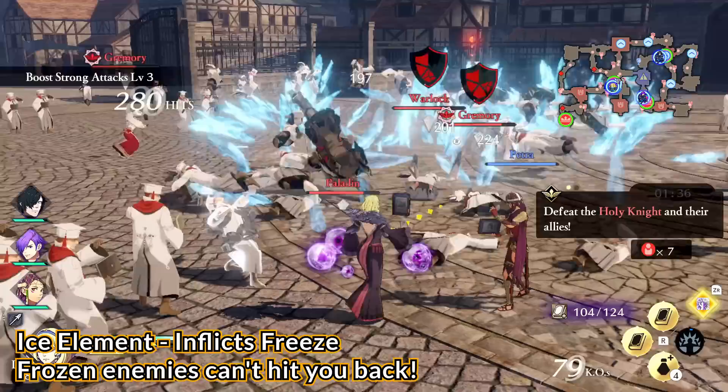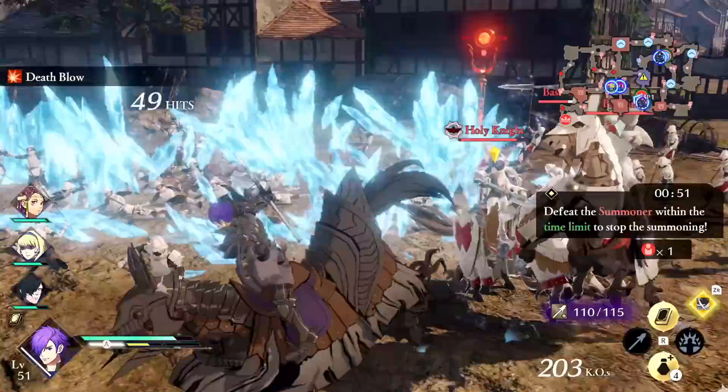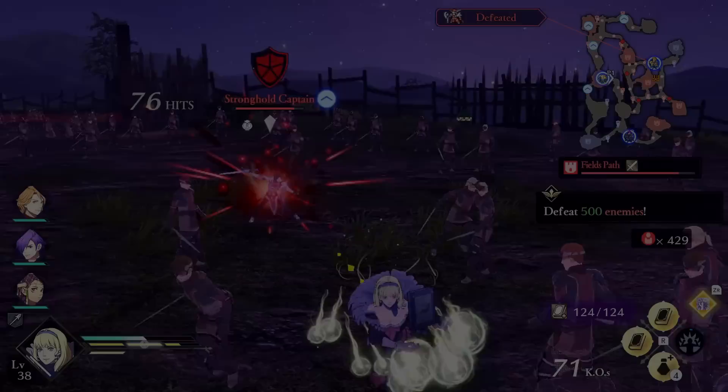The fourth element is ice, and it's my personal favorite. No complicated secondary effects — ice elemental damage simply freezes enemies, which means they won't hit you back. Ice is by far the most impactful feeling element to me because when there are a lot of enemy generals fighting, you can just freeze them all at once. I personally spam a ton of ice strong attacks, combat arts, and spells.